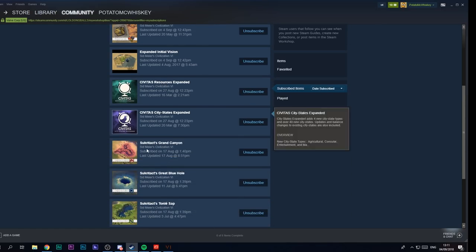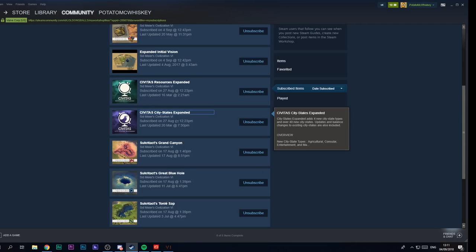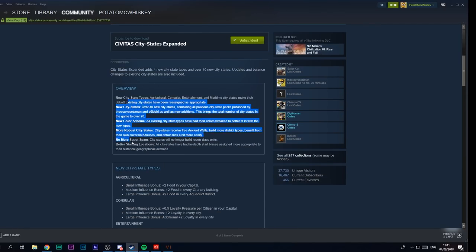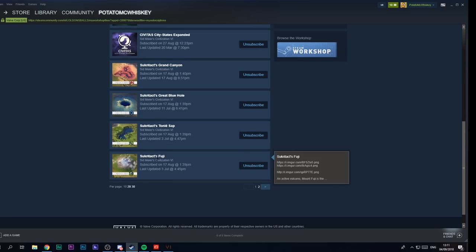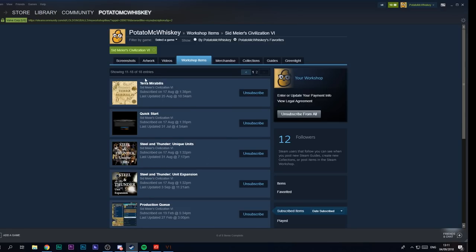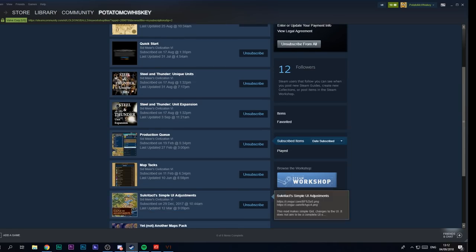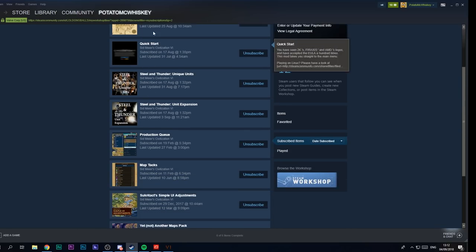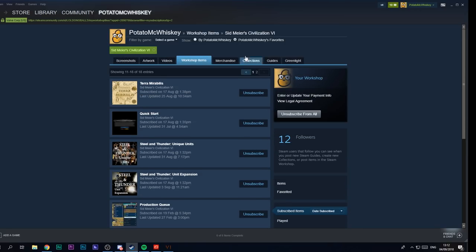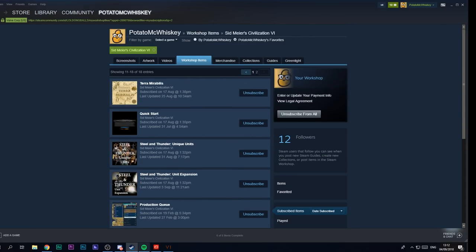Then we've got the usual mods from the last couple of series: Civitas Resource Expanded adds a bunch more resources, City States Expanded gives us extra city states. We've also got Sucre Tax Grand Canyon, Sucre Tax Great Blue Hole, Sucre Tax Ton Lake Sap, Sucre Tax Fuji, Terra Mirabilis which makes changes to all the natural wonders, Quick Start, and Steel and Thunder - both expansions from the same mod maker. Then there's Production Cube Map Tax, Sucre Tax Simple UI Adjustments, and Yet Not Another Map Pack. I might make these into a collection, but these are the mods I'm using.